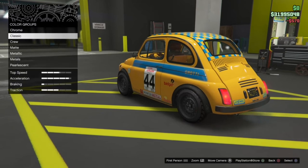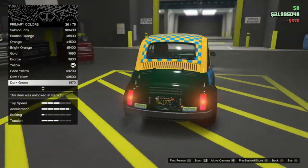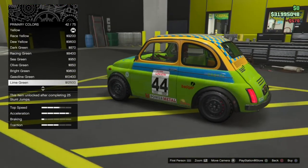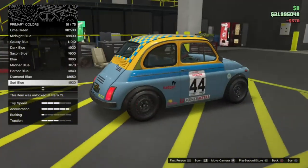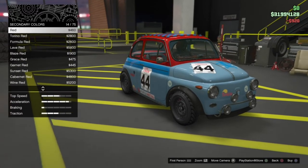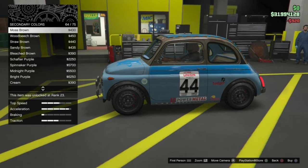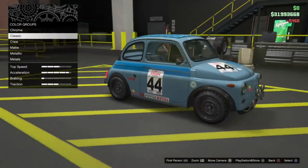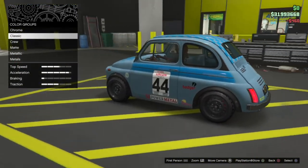Now we just need to change the respray color. The primary color affects the whole bottom half of the vehicle and the secondary color affects the top. I think blue will look quite nice — something like surf blue looks very classic Fiat 500. We'll match the roof to the same color. And there we go — that is our race Brioso 300 build complete. Let's take it outside onto the street and see how it drives.